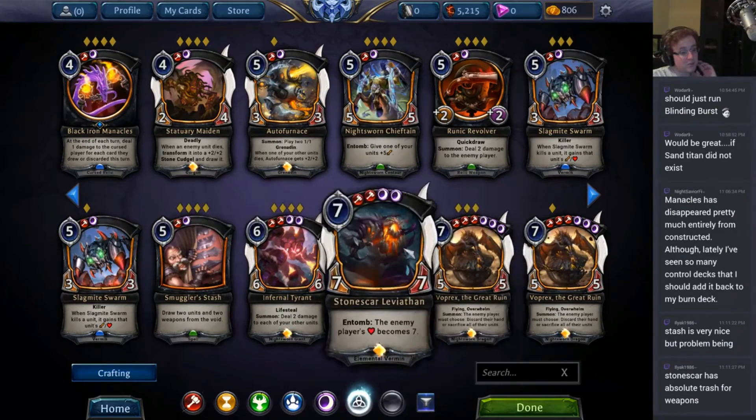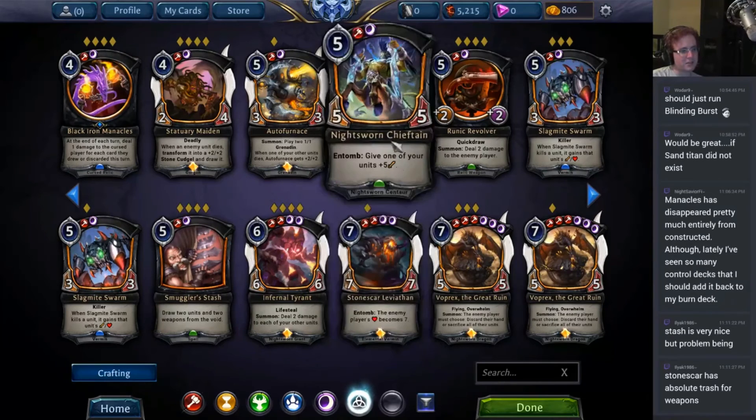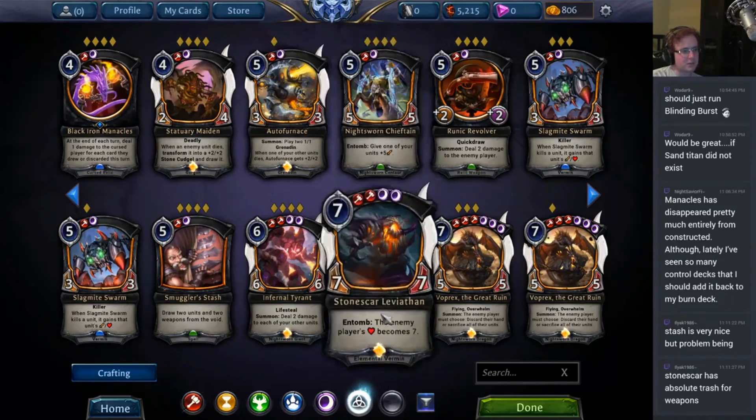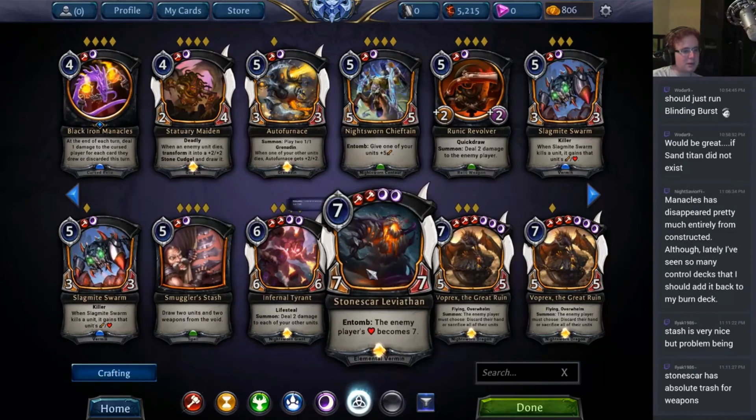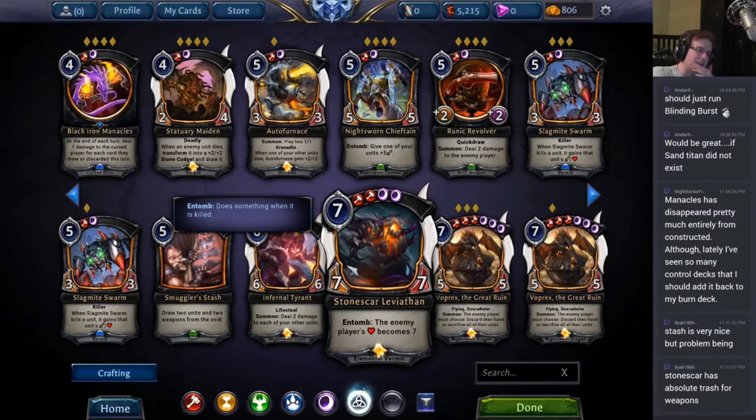Stone Scar Leviathan: 7-7. Entomb — the enemy player's health becomes 7. A little awkward, doesn't really come out at the right times most of the time. It's a little too slow. People don't really play it much right now in ranked. It's obviously a good card in draft because it's a big beater. This card hasn't seen any major play yet, but I think it could. It just really depends on if there becomes an easy way to deal 7 damage to your opponent after you've killed this thing.